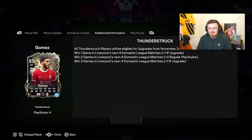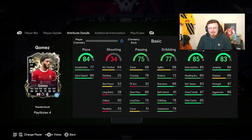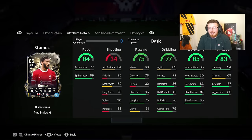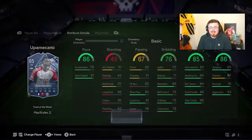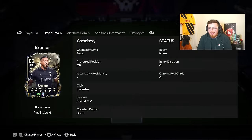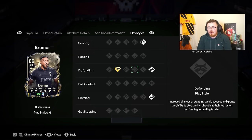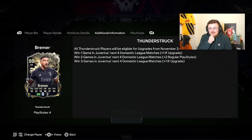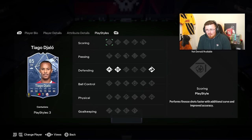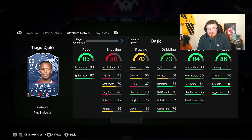Gomez has just secured a plus one and might go to an 86. I've got him untradeable as well - really nice card, not insane at this stage but definitely room for growth. Same with Upamecano - a similar profile, a bit rarer on the market and no defending play styles, but for Bundesliga with limited options it's a good idea. Bremer is a great underrated gold card with Block and Bruiser - hopefully he gets one or two upgrades as Juventus are decent. Thiago Djalo is similar to Tomori - gets overlooked because of the lack of play style pluses, but for a budget Ligue 1 option it's really nice.